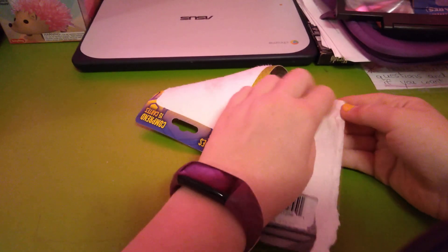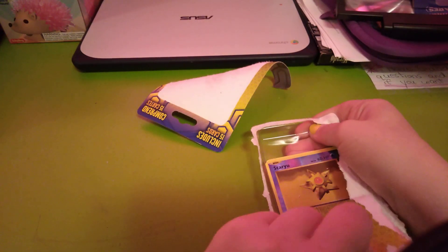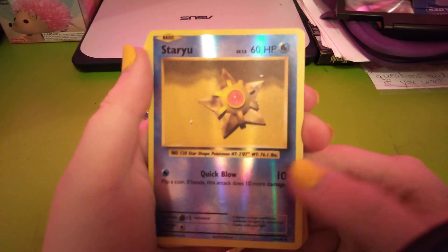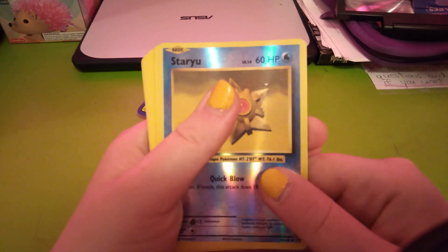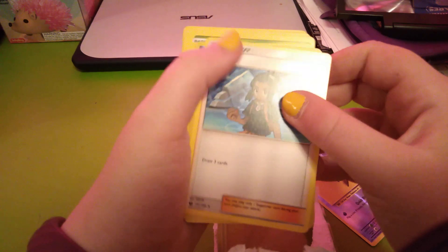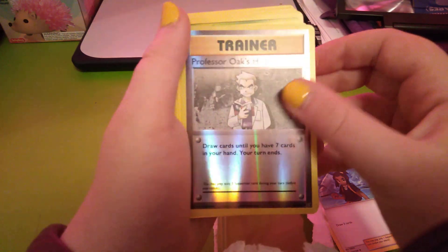These ones are kind of easy to open — you just pierce the top. Immediately, Staryu! Hopefully... I believe that's a rare one. Ooh, a shiny Professor Oak hint!